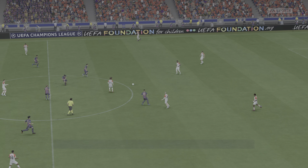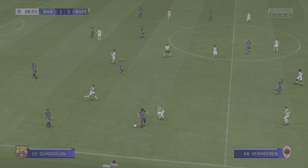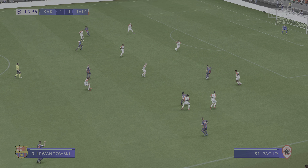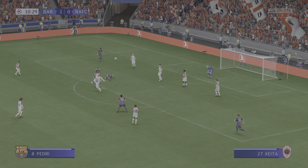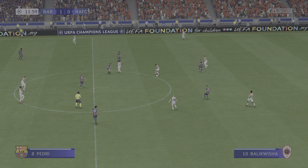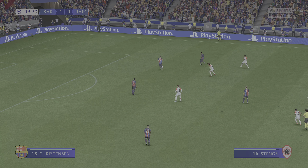So on the way again here, 1-0 the score. Frankie de Jong, here's Rafinha — oh, shielding the ball admirably. Is it going to be nicely blocked? Kesa on the ball — how far from the ideal pass, you've got to say.